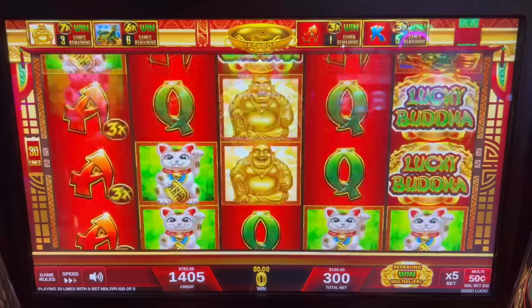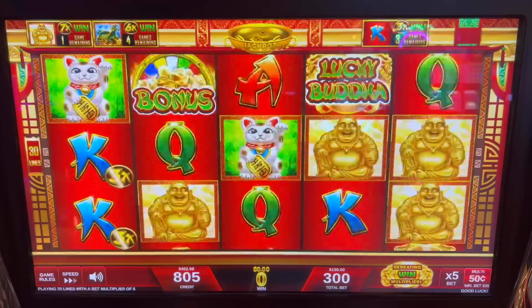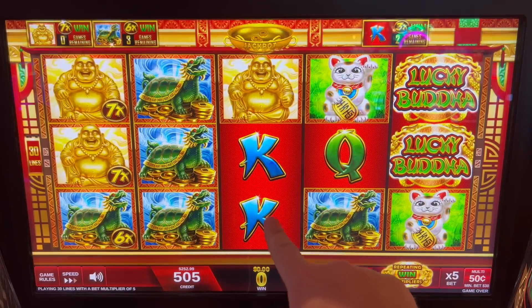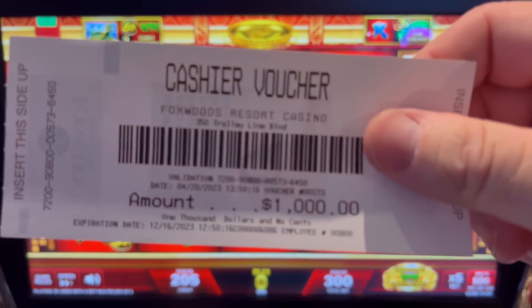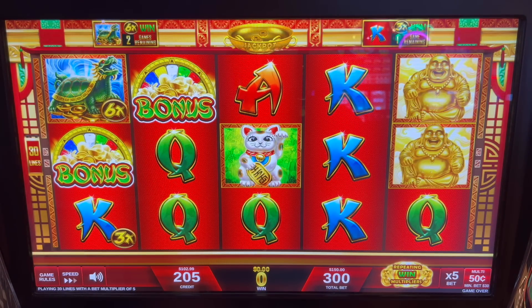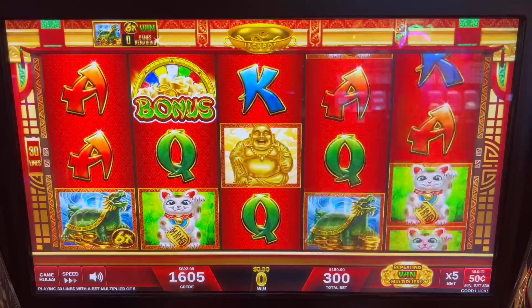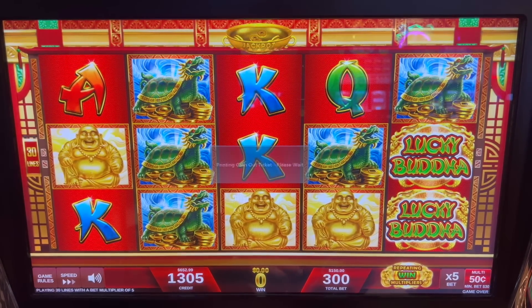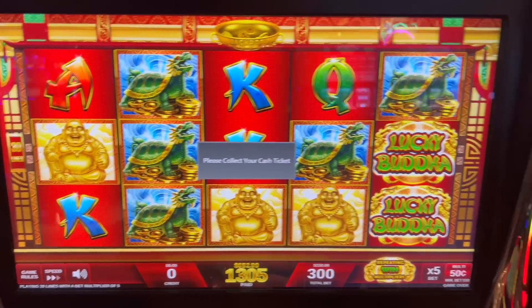All right, got the dragons. Three more — give us Buddha. All right, I'll throw another one in for three grand. Last one — just for fun, we're done on that one. I'm going to move it over. Saw one we could do over here, which is probably not even a great play — not really advantage but I like this game.